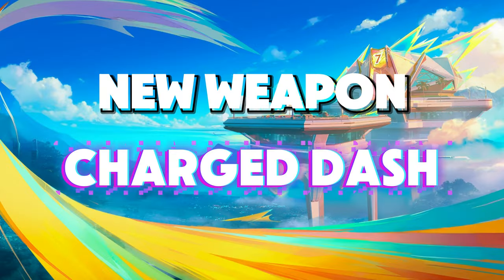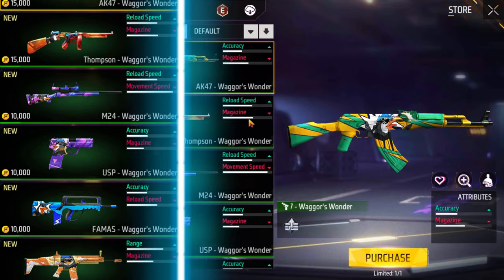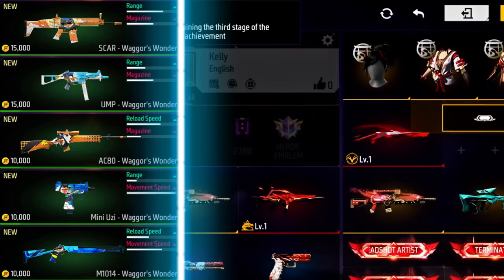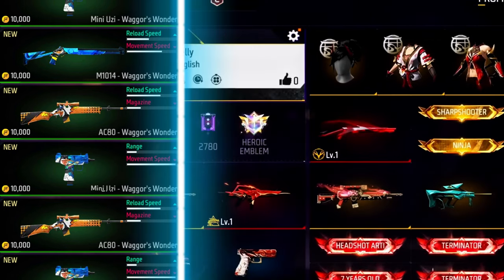New weapon: Charged Dash. Introducing the Charged Dash — a powerful new melee weapon designed for quick escapes and surprise attacks. Tap Charge to dash up to 6 meters, and at the end of the move, unleash a powerful slash attack. Dash your way up the ranks with this deadly new addition.